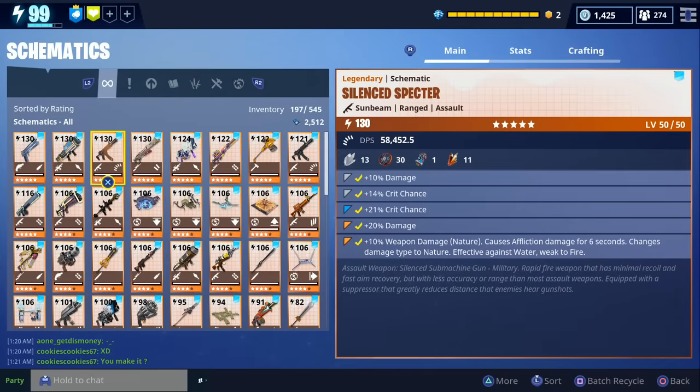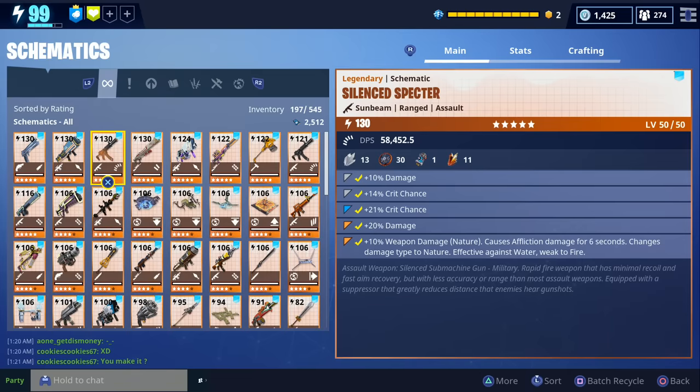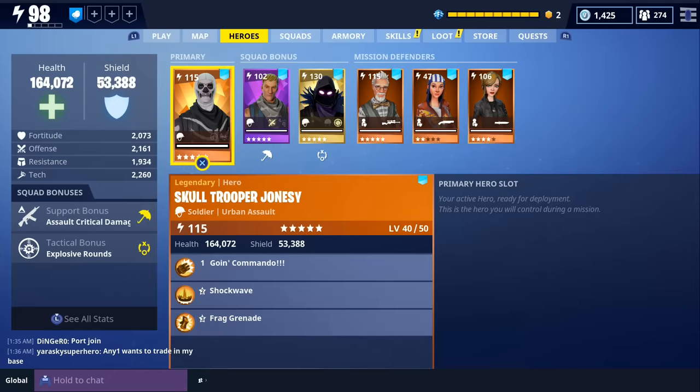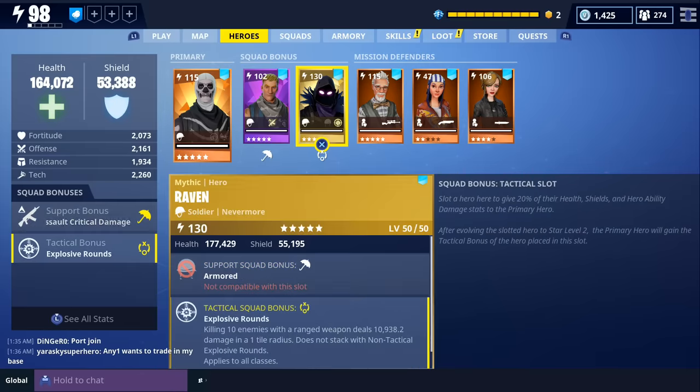For today's video, we're going to begin some gameplay with the new Silent Spectre. We actually have one that deals nature damage and another one that does water damage. I got one of these after completing the first part of the blockbuster quest, and I got the other one from the new blockbuster llama. The loadout we're going to be using is the urban assault in our primary, Sergeant Jonesy in our support, and the new Raven in our tactical slot.